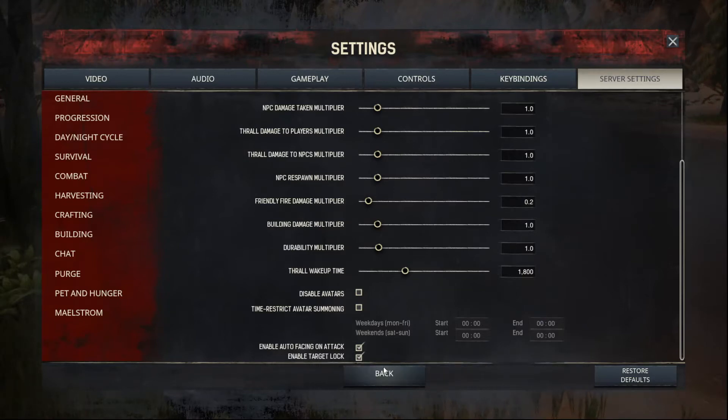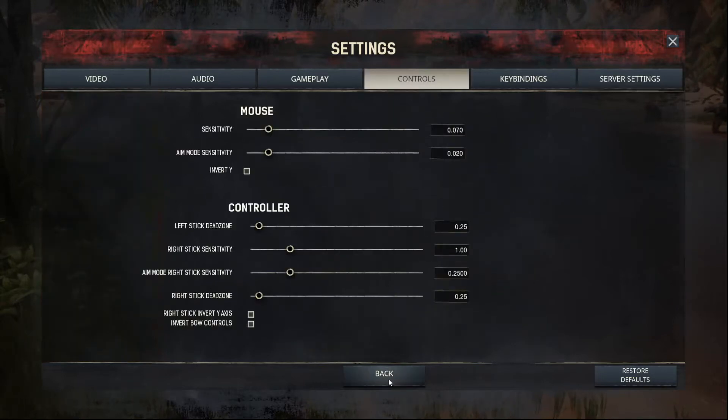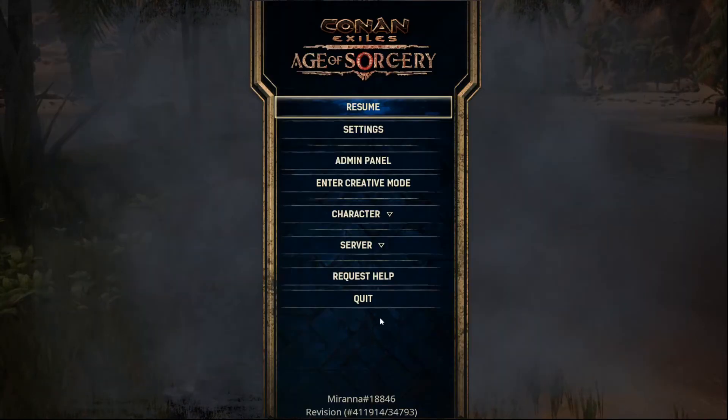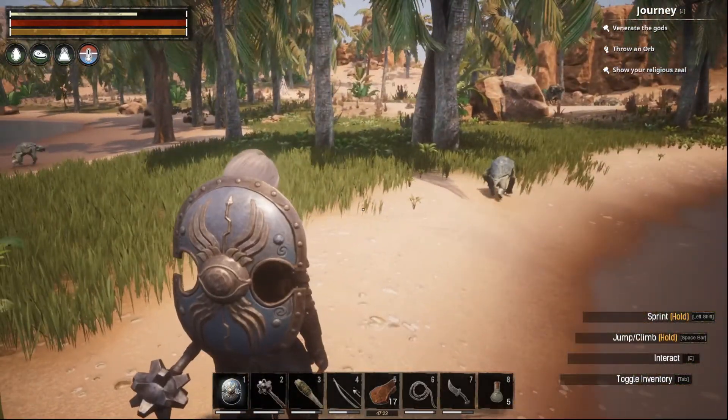The target lock was the thing throwing me off. The next thing I had to figure out was how I was going into target lock — it wasn't even something I knew I was doing. So I looked through the key bindings. Toggle target lock is bound to Q, which is right next to W — the running key. I'm on PC on a keyboard and that's how you move. Q is right next to W, right up in there with those four movement keys, just off to the side. I was hitting Q accidentally, engaging target lock, and couldn't get out or didn't know how to get out.